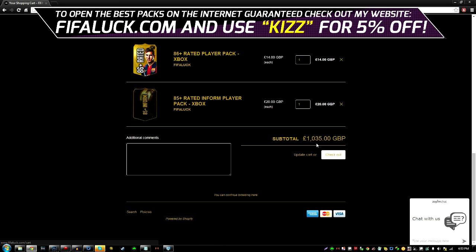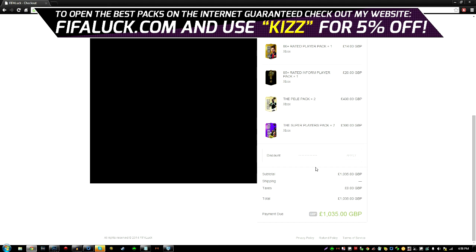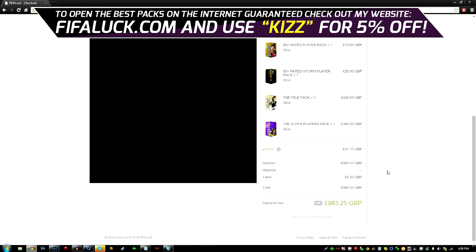So all together it's £1,035. Let's check out. You click the little checkout button, put your email address and your details — make sure the details are right. After you've filled out all your information, you click this discount button and put in the discount code KIZ for 5% off. That will save you a lot of money — it saves us £51. So make sure you use the discount code KIZ.